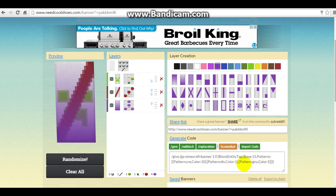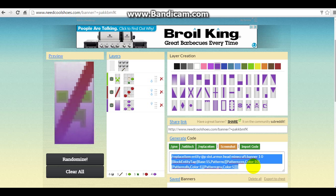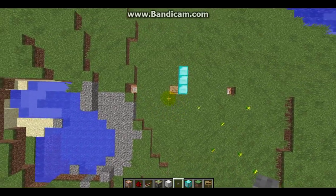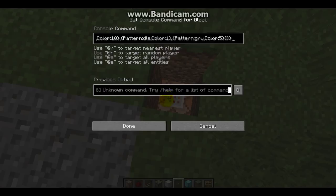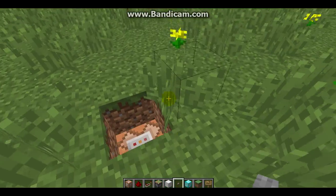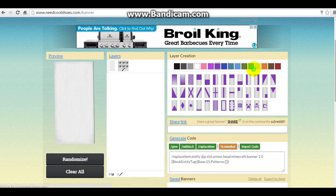You'll see the give command, the setblock command, and the replace item command. You want the replace item one. Take that command, press Ctrl+C to copy it, then go into Minecraft and open the first command block. Paste the command with Ctrl+V and done. After, press the button and it'll give you a cape. If you only set it up with one command block, you'll only get one cape. Now if you want the other one, you put a different design — otherwise there'd be no purpose in making two.